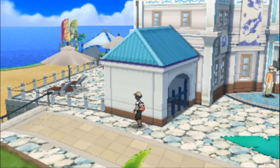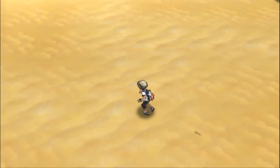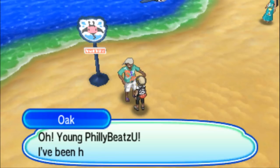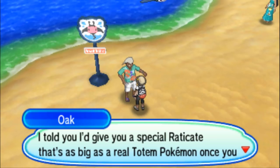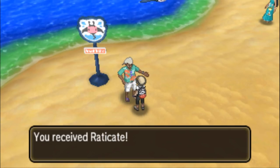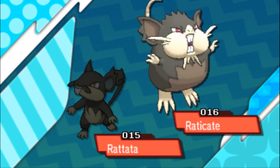Once you get 20 totem stickers, a notification from your Rotom Dex will come up and tell you to go to Hiya Hiya Beach on Akala Island. There at Hiya Hiya Beach you have Professor Samson Oak who is waiting to give you your lovely prize. In Pokemon Ultra Moon that's the totem Raticate, and in Ultra Sun you'll be getting the opposite Pokemon. You do get your Alolan giant-size trial Raticate — it is larger than the regular Raticate.